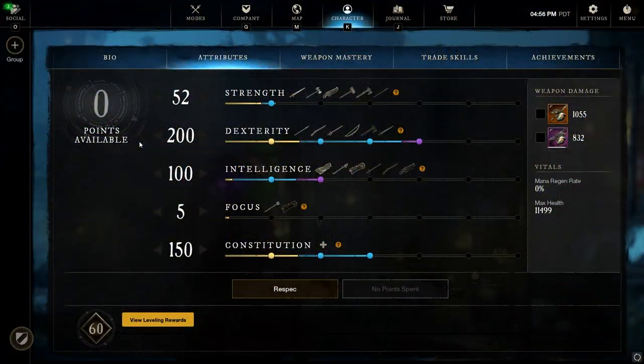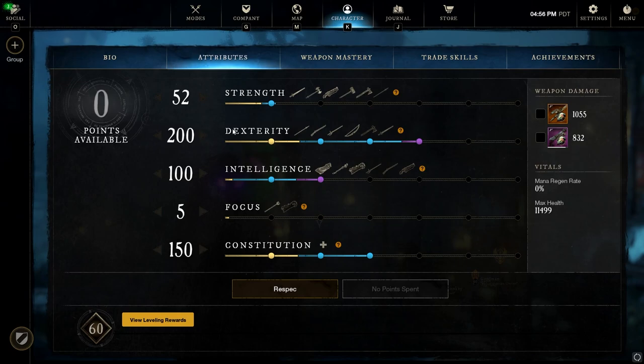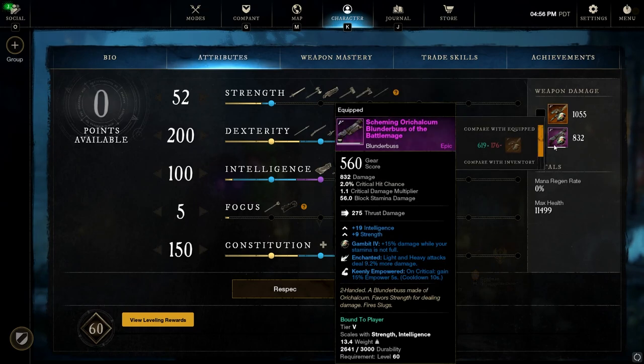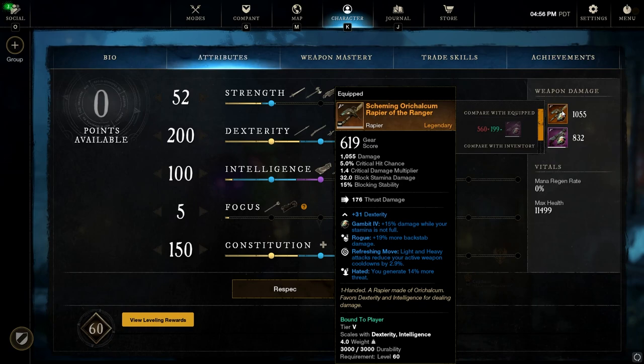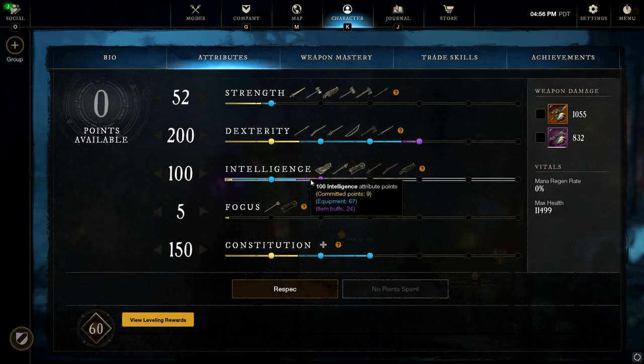A bit of a weird spread for a Rapier Blunderbuss build in order to get the most damage out of it. I did a lot of testing on the PTR to determine what would give me the best damage with this setup. This build has primarily high Rapier damage followed by a decent amount of Blunderbuss damage, but the most important burst weapon is the Rapier. We heavily benefit Rapier-based damage, scaling off Dexterity and Intelligence — 200 points and 100 points respectively. Lots of nice damage there.